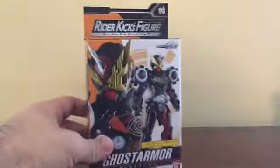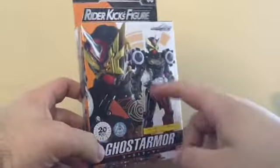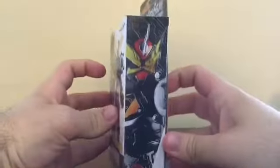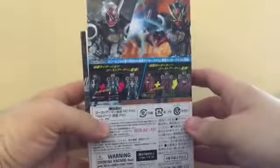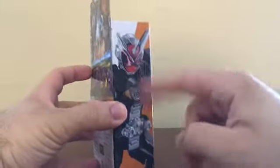Let's look at the package real quick. You can see we've got Cumber Gates Ghost Armor on the front, with Cumber Gates inside it. Here's the Cumber Gates Ghost Armor, and here's the back. And here's Cumber Geo Ghost Armor, which we'll show later in the video.